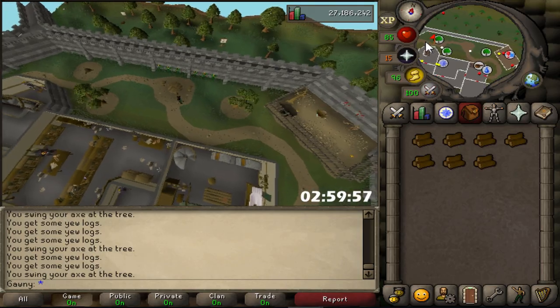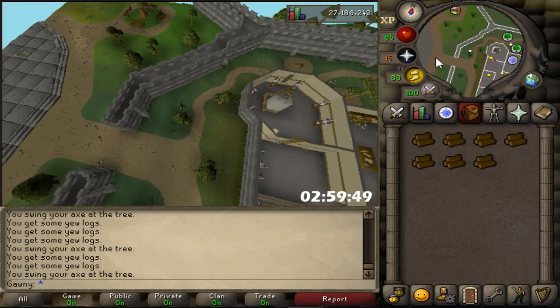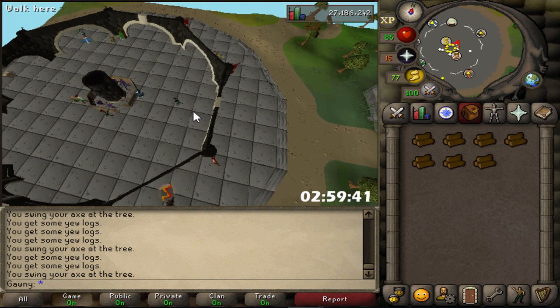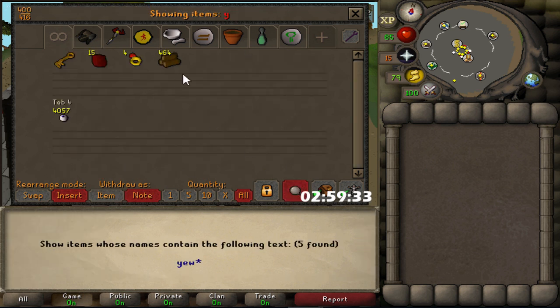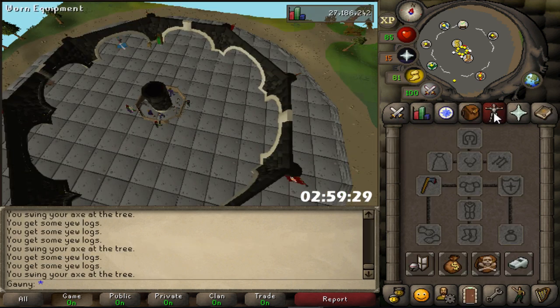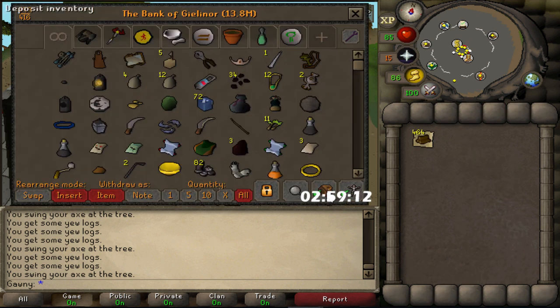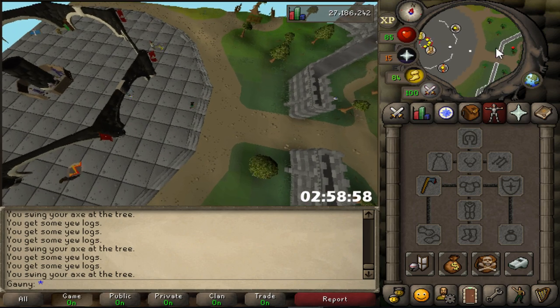We are about halfway through cutting yew trees for six hours, and I will say one thing — this is so boring. So crushingly boring. I don't know how anyone can do it. I can tell exactly why this is botted. It's not that it's tedious, it's pretty AFK, but it's just not interesting. We have 154k, which is averaging about 50k an hour, which I think is okay for free-to-play. We are halfway, so that gives you an idea of what we're going to make after six hours. I'm going to skip the next two hours — the next price check will be the final one.